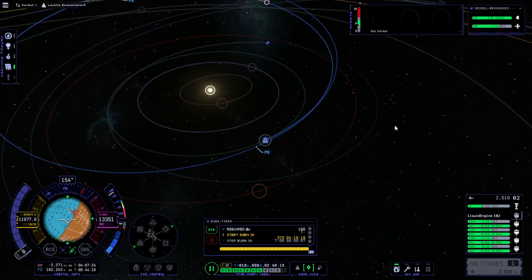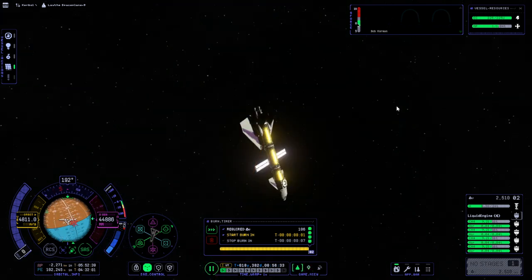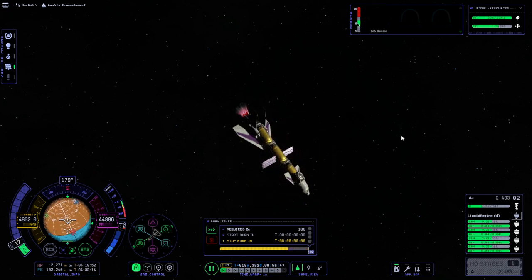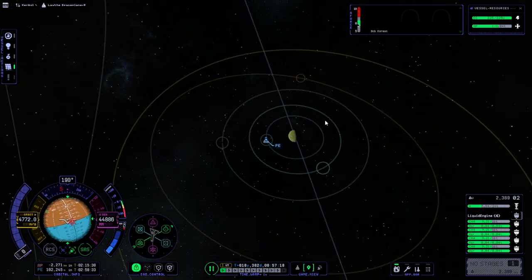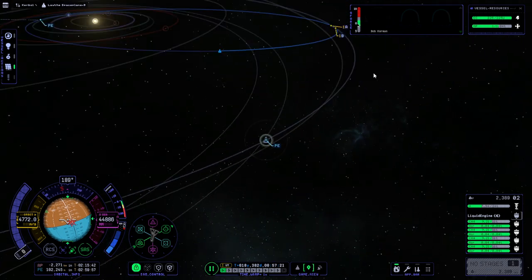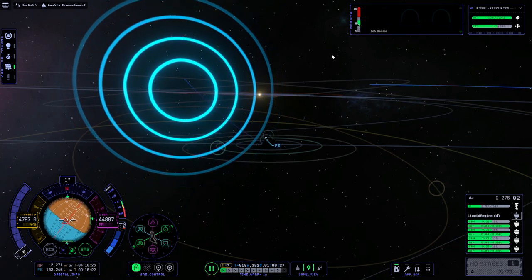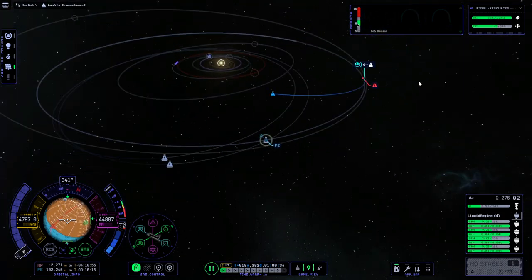We are proceeding outward to our midcourse correction. A little bit late but let's see if SAS can handle this one — it still overshot. I can control it manually and stopped it from deviating completely. The burn timer is not going the way I need it to. We don't seem to have an encounter anymore — we had one before. I think we overdid it. We're crashing into Jool but we'll correct that when we get there. It's too touchy right now — let's just go.